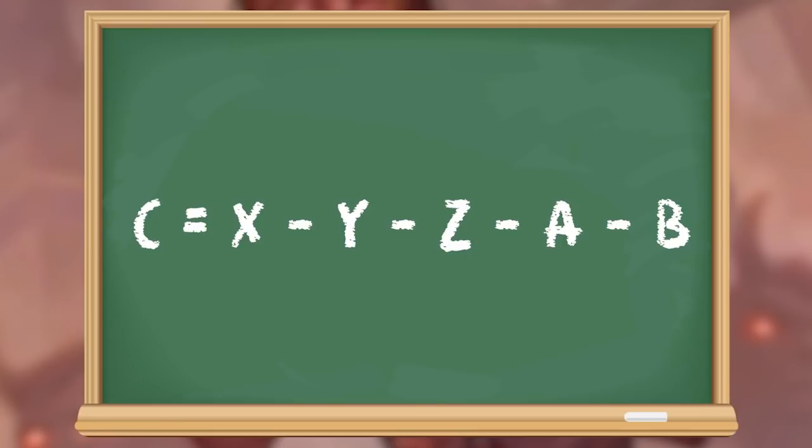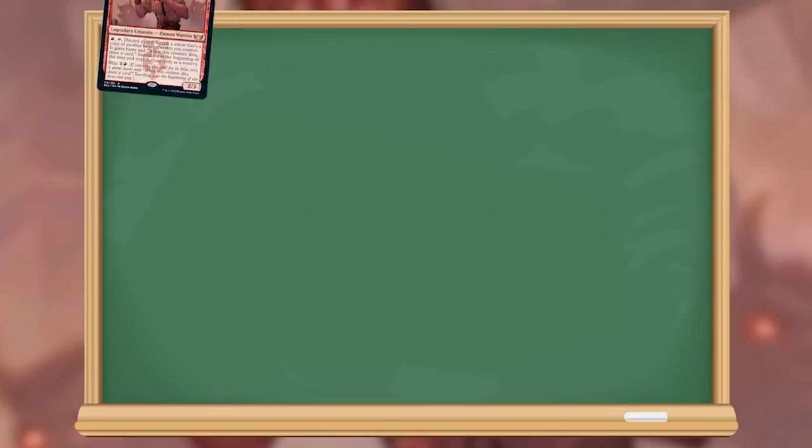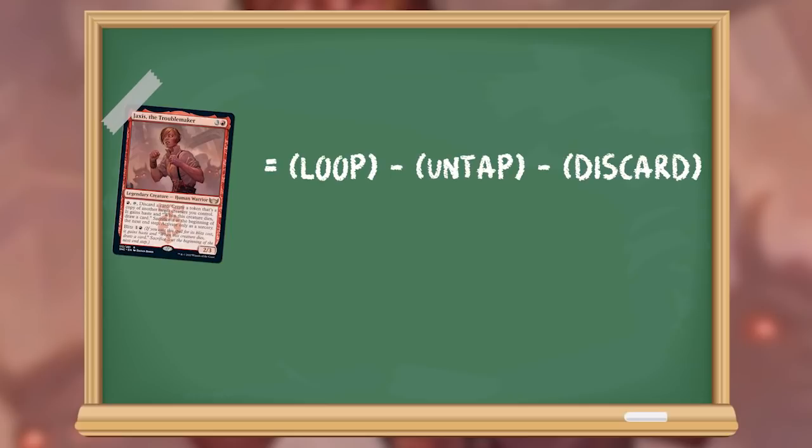In this example, we need mana to activate Jaxus, a way to untap Jaxus, a card to discard to her ability, and a creature to target. So that turns our algebraic equation from C equals X minus Y minus Z minus A minus B into: Jaxus equals loop minus untap minus discard minus mana minus creature. If I haven't lost you yet, stay tuned. Now, as we are starting to find parts for this, we can start solving our equation.